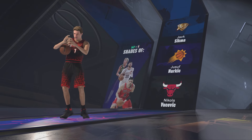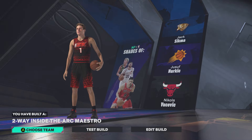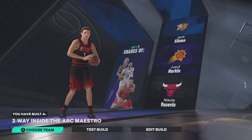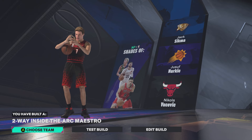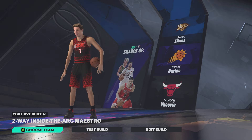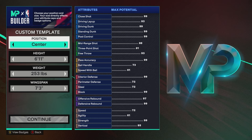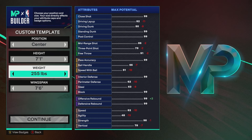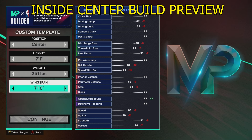This build is called the Two-Way Inside the Arc Maestro. If you enjoyed this video, I have other builds on the channel and I'm going to try to get as many out as I can early into NBA 2K25. Let me know your thoughts in the comments, and if you enjoyed this video, consider subscribing. Make sure to stay to the end for the cap breakers and plus-one badge details that make this build really OP.